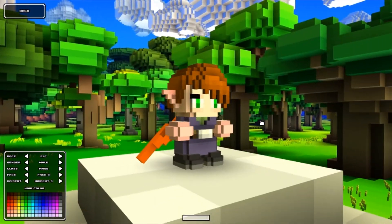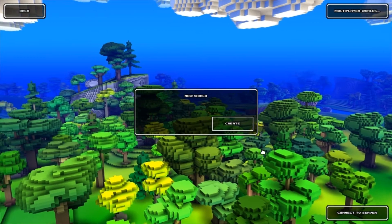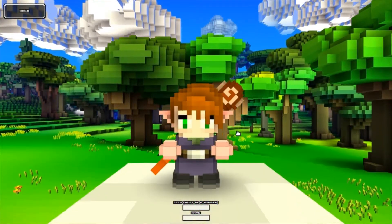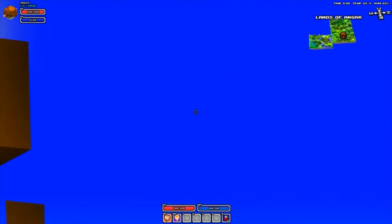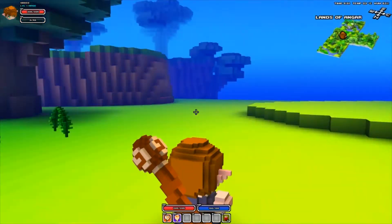I guess that's it for character creation. Oh, enter in a name. Let's call him S-boss, because my creativity is undying. Create character. Let's make a new world. Seed must be a number - let's go with one. Sounds cool to me. I'll call the world S-boss's World. Create world. Oh, here we go!